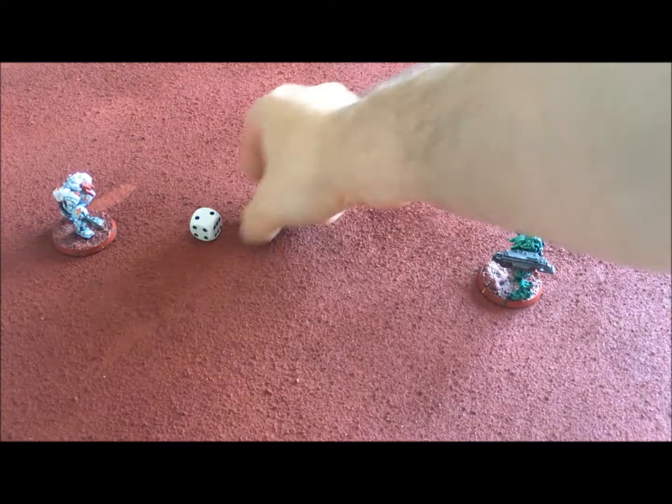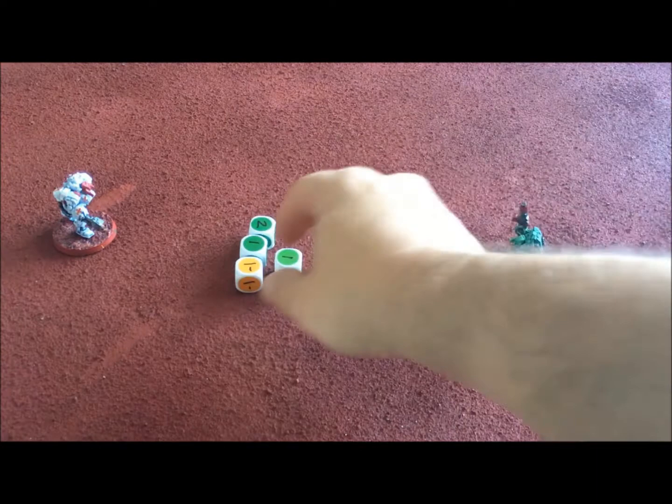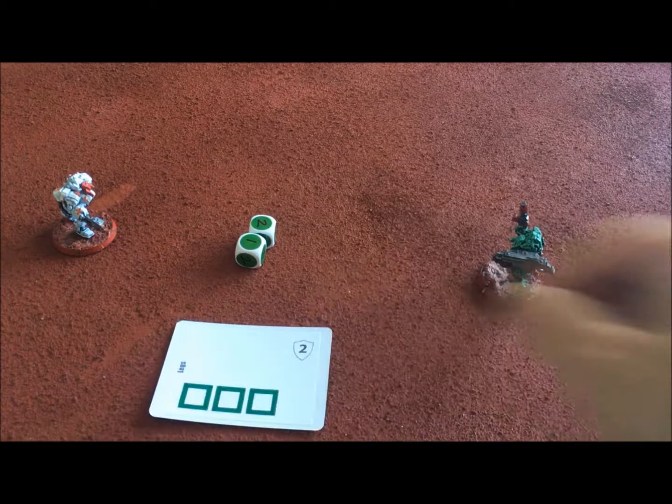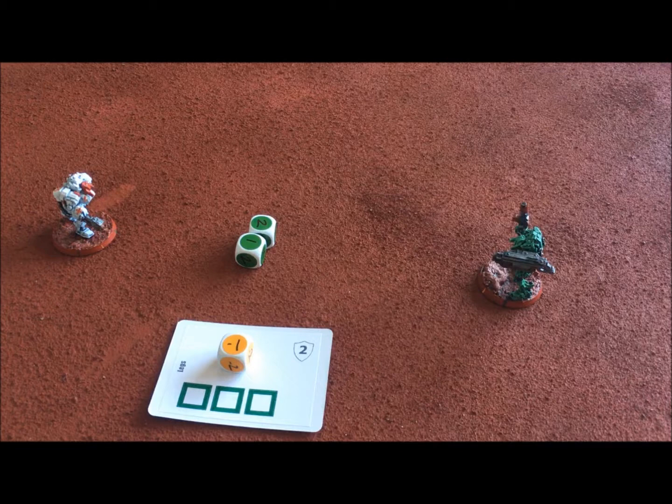Location two happens to be the legs, which have an armor value of two, so that shot bounced off the armor. If we'd rolled a bit better — say a four, minus one from the penalty gives three, minus two for armor — that's one point of damage. On the legs card on the mech's cards we would put one damage dice, and that damage stays there until repaired, affecting the mech's movement as discussed in the movement video.